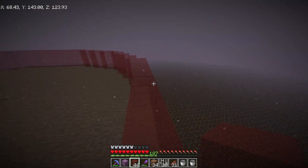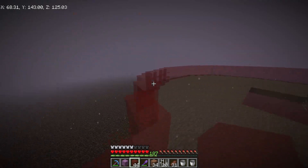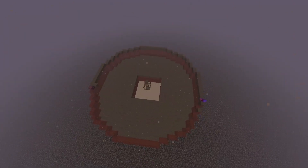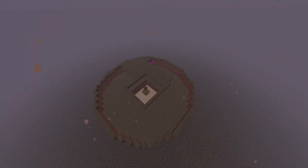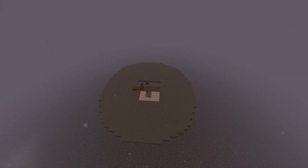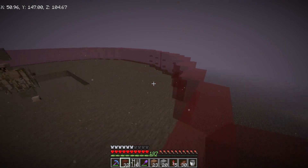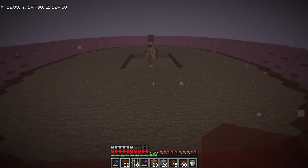I need to go on the outside of this with glass — let me grab my boxes real quick — and make a three-high glass wall around the entire outside. Now that I've got the glass wall built around the first layer, I just need to do one more layer the exact same way right above it.